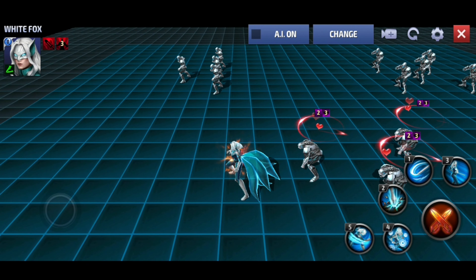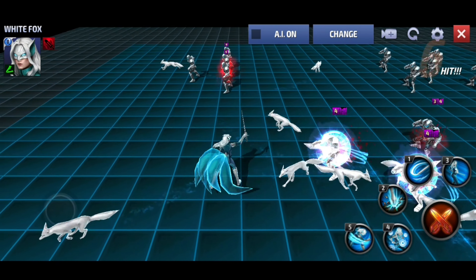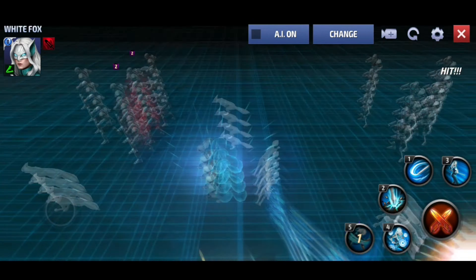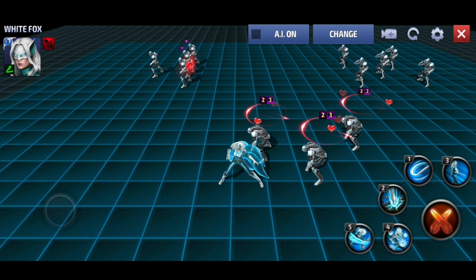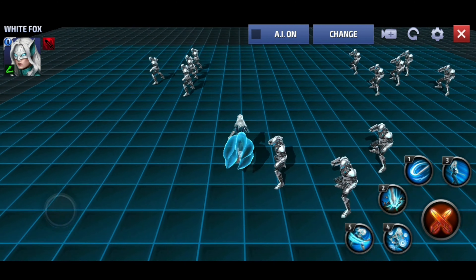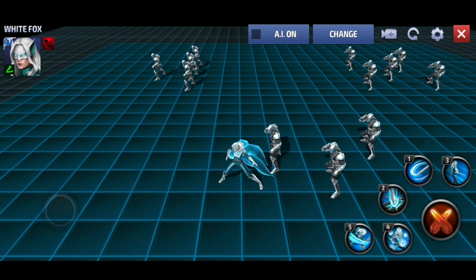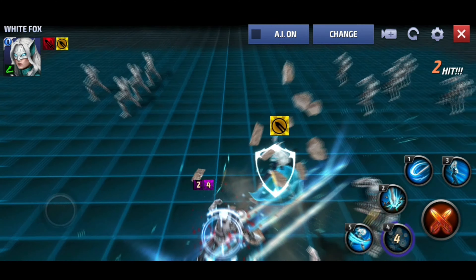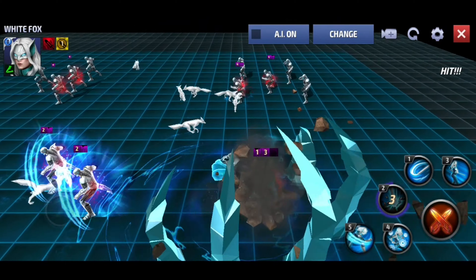Or you could hit the three to summon the white foxes and then go into the five. Either way you're getting some extra damage from the other skills, or you could just hit the five or the four to start. It really doesn't matter - she's pretty easy to play and very versatile with her skill rotation. I would just go four, then three, one, two, five.